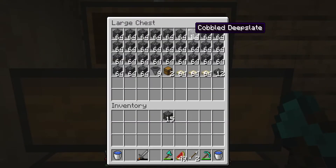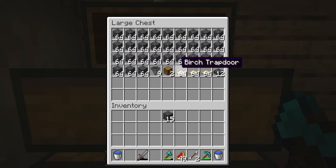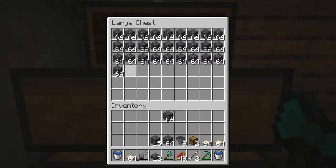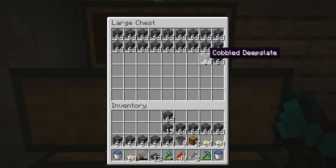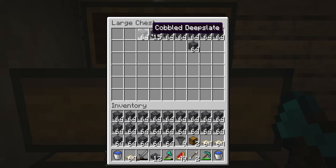For one layer, you're going to need 22 stacks of either cobblestone or cobblestone deepslate. You can use other blocks, but cobblestone or deepslate works a little bit better. About 9 hoppers, 2 chests, and for each layer you do, you'll need a stack of trapdoors and a couple of water buckets just to get yourself started.